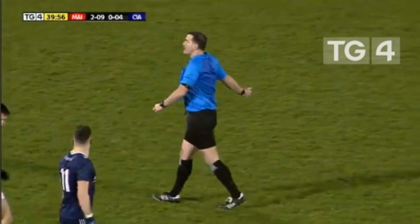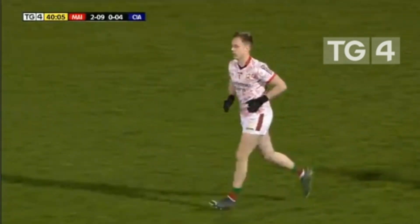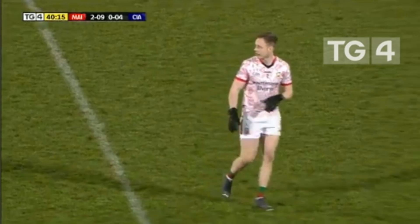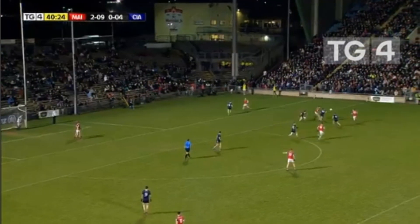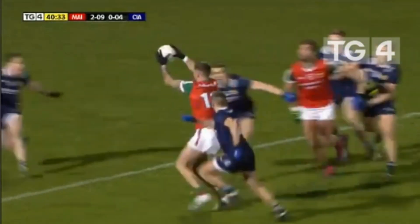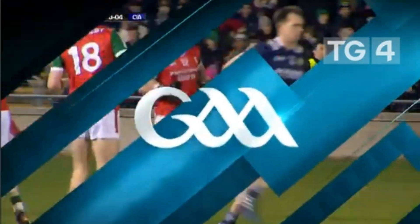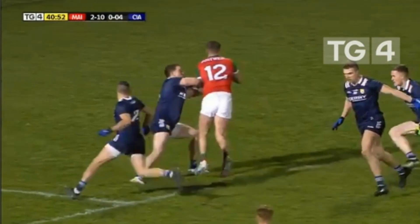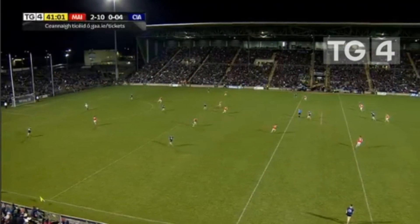Another opportunity — and it's Jordan Flynn that gets on the end of that one. The sheer ferocity and pressure applied by Mayo, and the finish from Flynn! If anyone has ever doubted how good Aidan O'Shea is on the ball in tight situations, you just need to look at that clip. His Kerry player is absolutely bouncing off him, yet he's able to turn, weave, take the tackles and still get the pass off to Jordan Flynn, who puts it over the bar. Every time Jordan Flynn gets the ball it looks like he's going to score — and that's his fourth of the night.